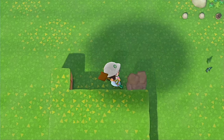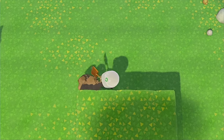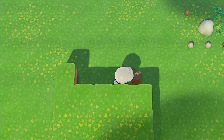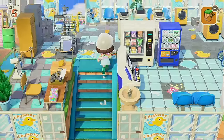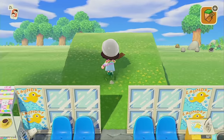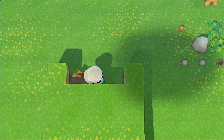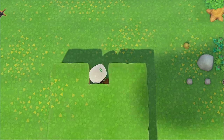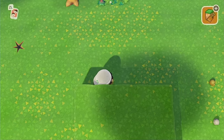I got all that together and all that was left was to pick the area, which should in theory be the easiest part — but no, it was not. For like 20 minutes I was just running back and forth on my island staring at the floor going, 'Should I put the candy shop here or would it look better over here?' I just don't know where to put anything.